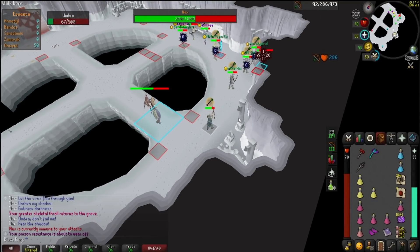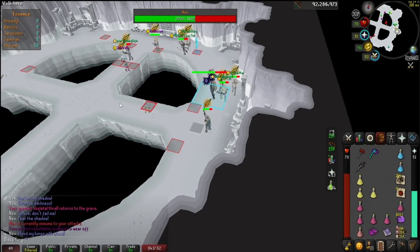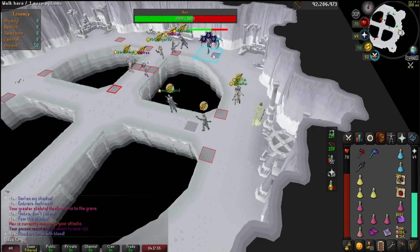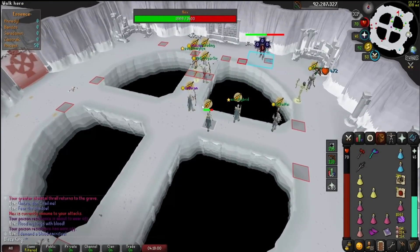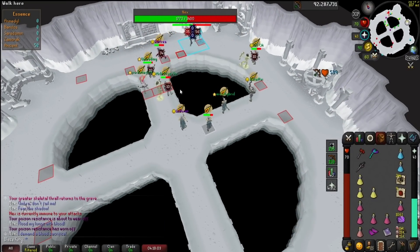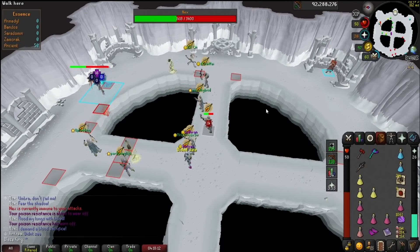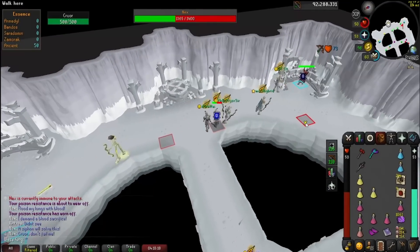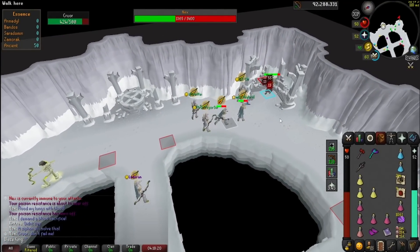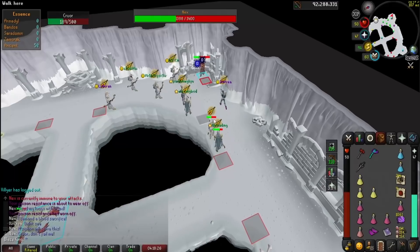Nex has 3400 HP, and every time you bring Nex down by 680 HP, it phases into the corresponding minion and then the following phase. Each phase has 2 unique special attacks, and each of the 4 minions have their own abilities as well. Each special attack has 5 auto attacks in between them. I've noticed sometimes when the phase changes, like after you kill a minion, this counter of 5 auto attacks is reset and a special will usually occur immediately. This may be a glitch by Jagex, so maybe they change it in the future — it adds some surprise to the fight.